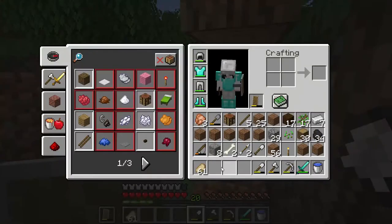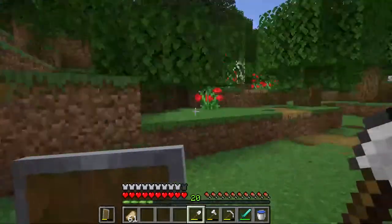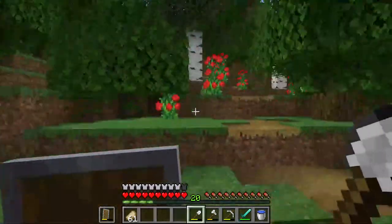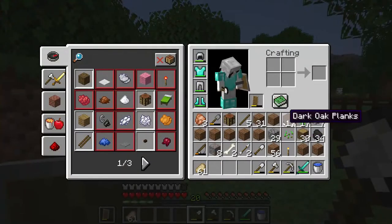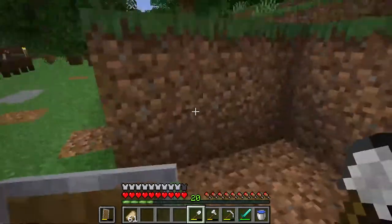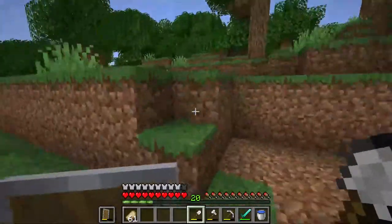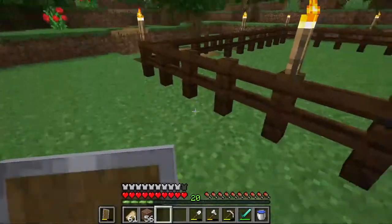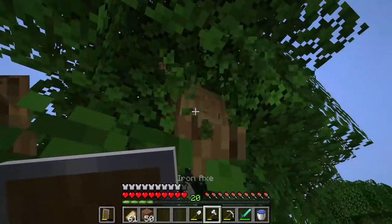If someone catches someone else giving them the Black Spot, that person has failed and has to do a challenge. Whereas if Foxy had given me the Black Spot and I hadn't realised until later, I would have to do whatever challenge he set in the next episode. It's a minigame me and Foxy designed based on Hermitcraft's hot potato minigame from their season 6.